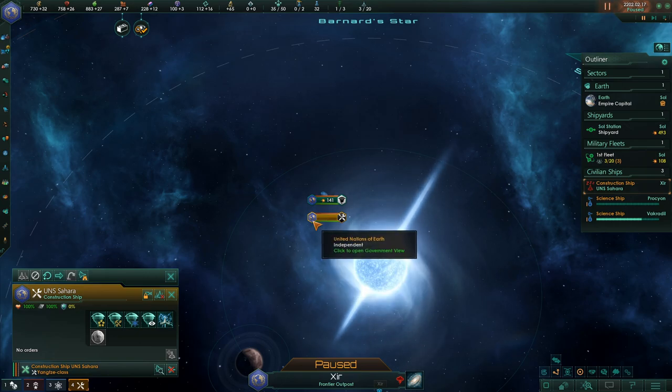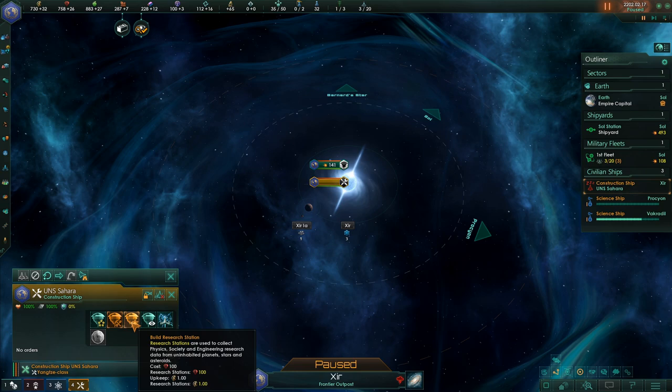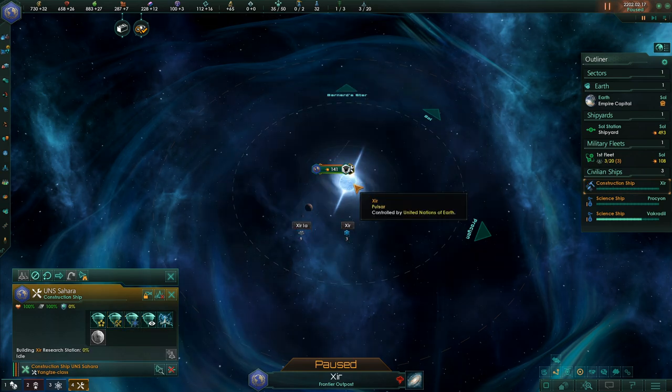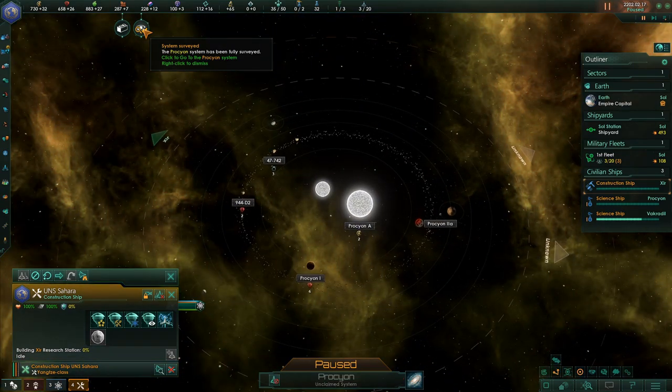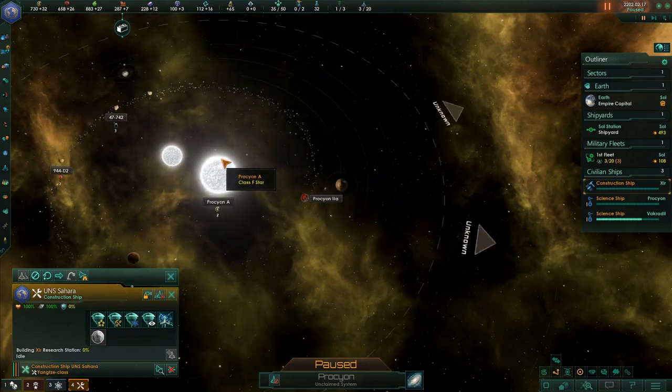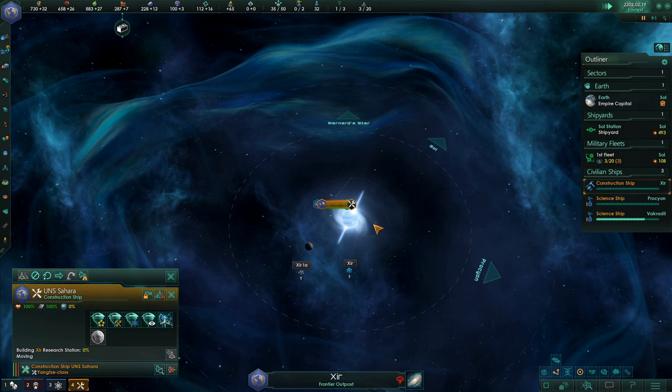We have a base here — cool. What else can we do here? Mining station, research station — yes please. That probably costs stuff, right? This place has been fully surveyed — nice. This is probably the place we want to add, because we get quite a bit of minerals it seems like.